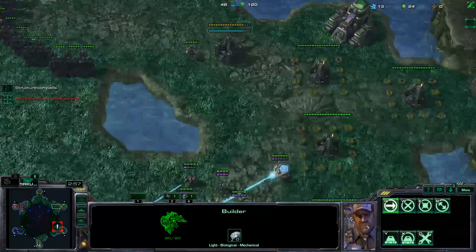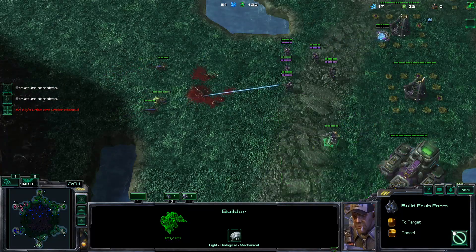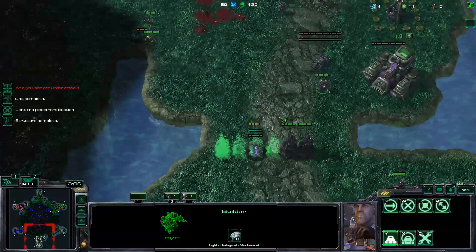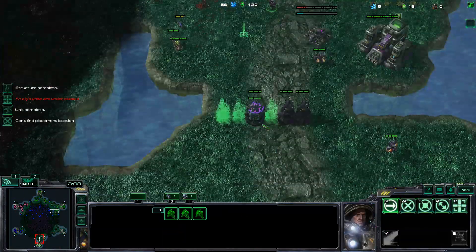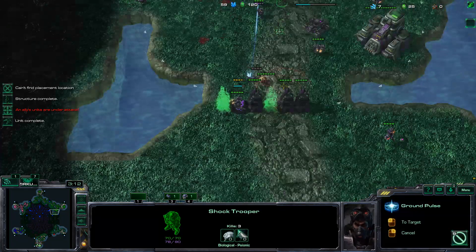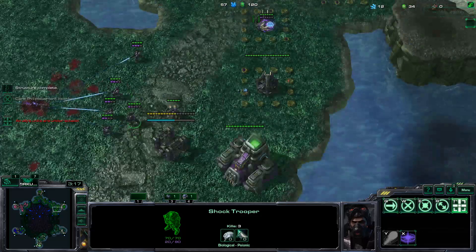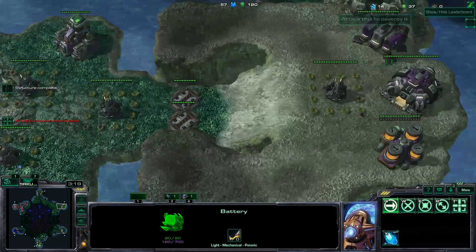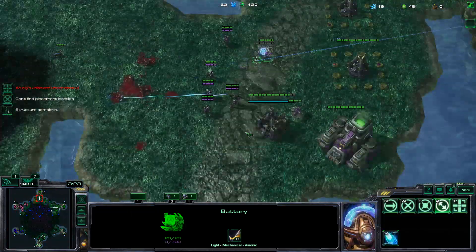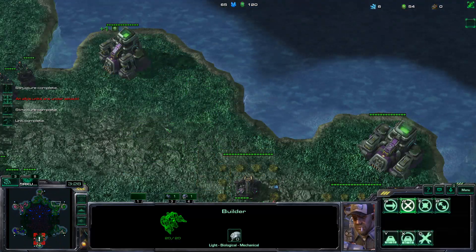And then get some more fruit farms up and running, just for the maximum early mineral income. Let's place one more over there. So, he's actually moving towards there, which means he actually noticed that I'm attacking. Which is something, I guess. And let's be ever more greedy.